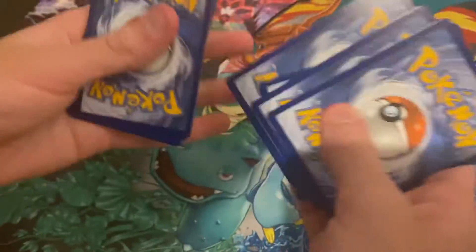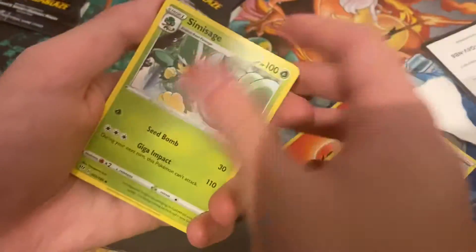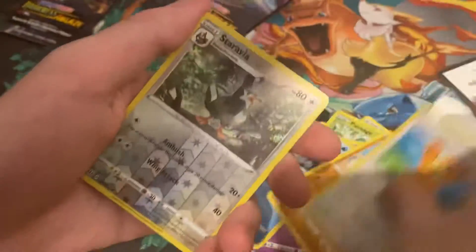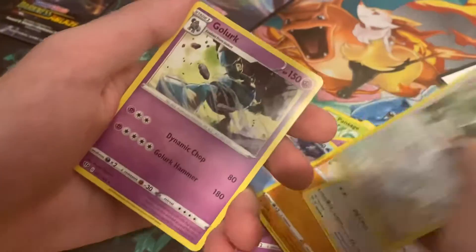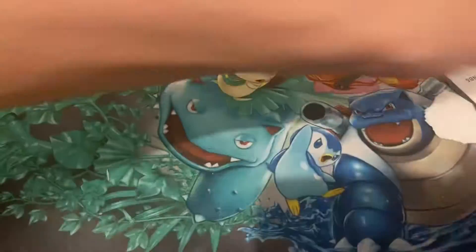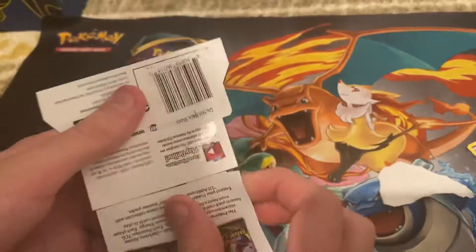Okay, scan the code card. One, two, three, four. Fire, Kabu, that guy, Pansack, Gullet, Trappin, Swerg, whatever, and Golurk. So he's just a normal guy.